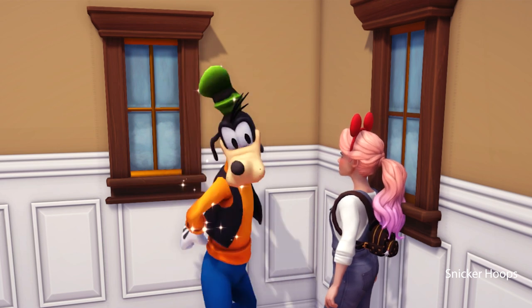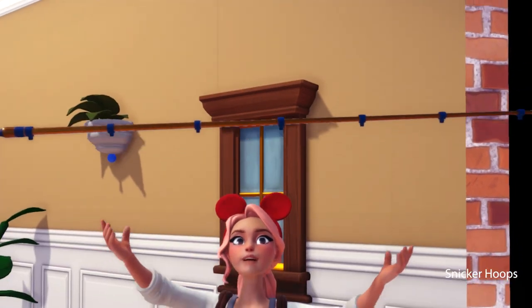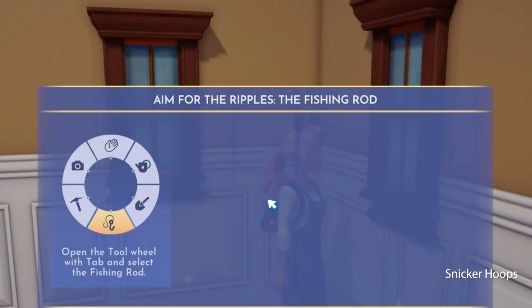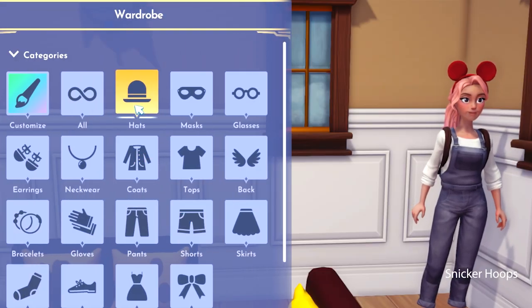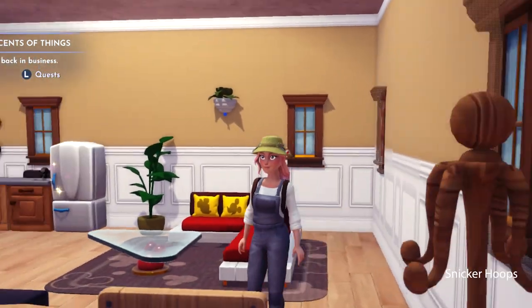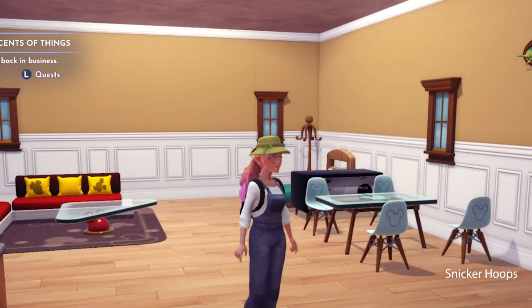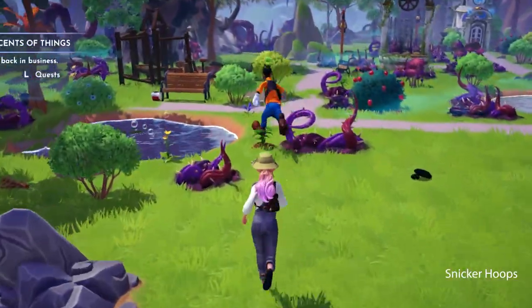Snickersquad, we're doing well! We've found Goofy's fishing pole. I'm gonna put on that fishing hat so Goofy doesn't feel like I didn't like his gift. I look super good! I look like I'm ready to go fishing! Snickersquad, follow me! Goofy left, but then there he was — Goofy was there all along! I think he wants to go fishing too!